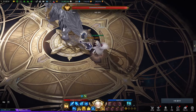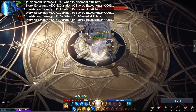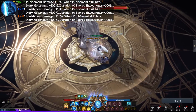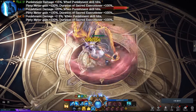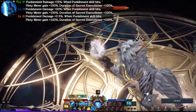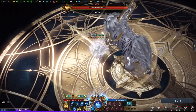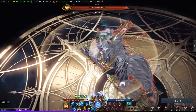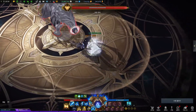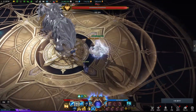Now let's look at class engravings and what kind of skills they use. First, Judgment. Judgment is the minor class engraving, as Paladin is primarily a supporting class. It increases punishment skill damage by 15% to 25%, identity meter gain with punishment skills by 100%, and the duration of Judgment also by 100%. Because it's related to Paladin's damage, this engraving is not commonly used. In this video, I'm not going to show skills or rotations of Judgment Paladin because the build isn't fixed, and Judgment Paladin is not that helpful for party members.